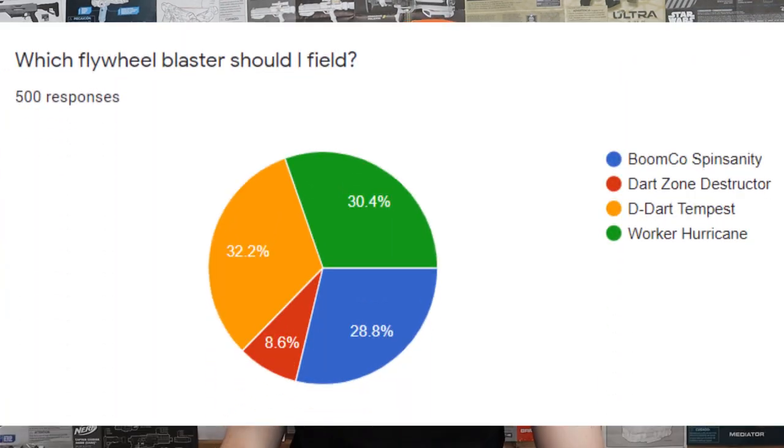The first one was what you guys selected back in January 2020, so let's skip that one for now and talk about the two I didn't get to. My second question was which flywheel blaster should I field. The options were the Boomco Spin Sanity, the Dart Zone Destructor, the D-Dart Tempest, and the Worker Hurricane. It was pretty close, but ultimately the D-Dart Tempest took this one. My fun idea was to use a stock version and then a modified version, because the stock version is not terrible but has a much lower rate of fire.